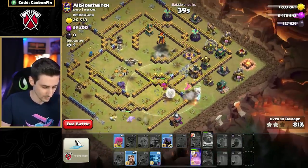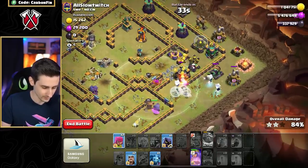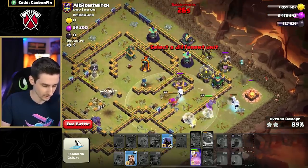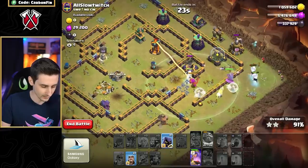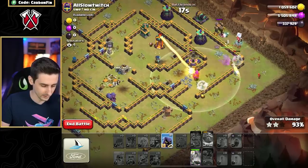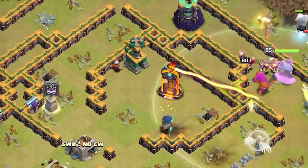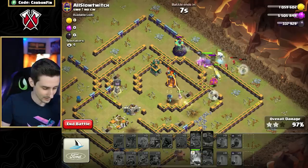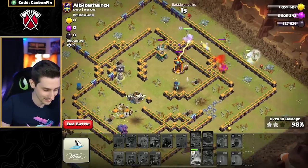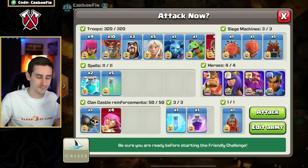40 seconds — queen, you gotta move! We got the electro titans around. That's single target inferno. Drop a wizard, some archers, a minion. Where's my queen going? The electro titans go that way. Drop a headhunter — they're not gonna reach that single target inferno. The queen has to walk the whole wrong way. She'll grab the builder hut — and it's going to be 99%... 98%. Dang it, rip.